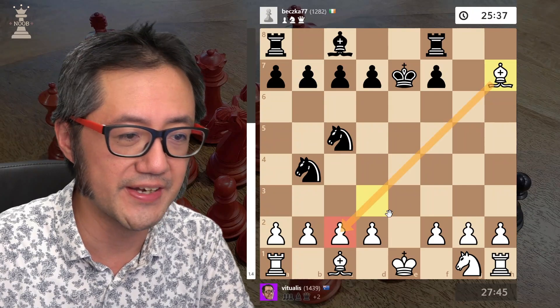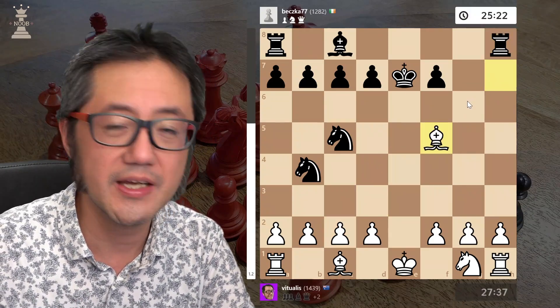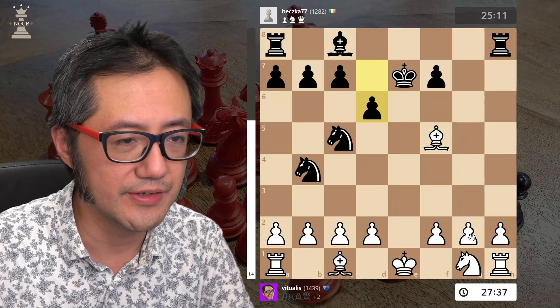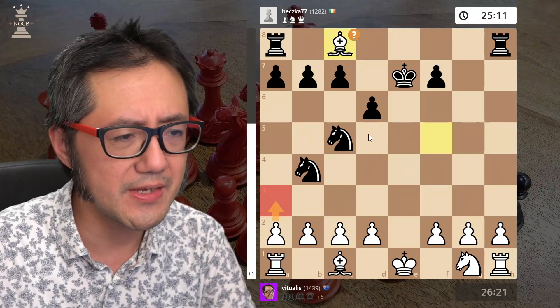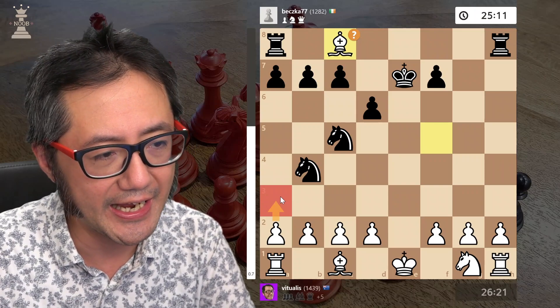They move their rook another time. I bring my bishop back. They try to attack — that's fine. I decide to take. Now, Stockfish didn't like this move.